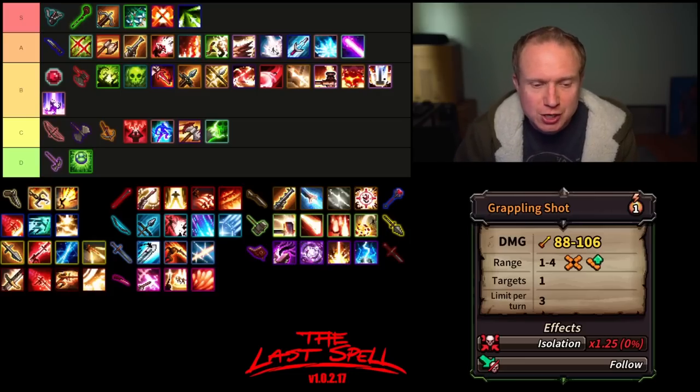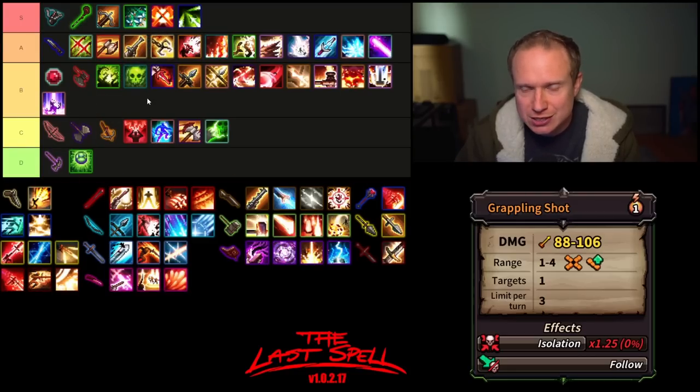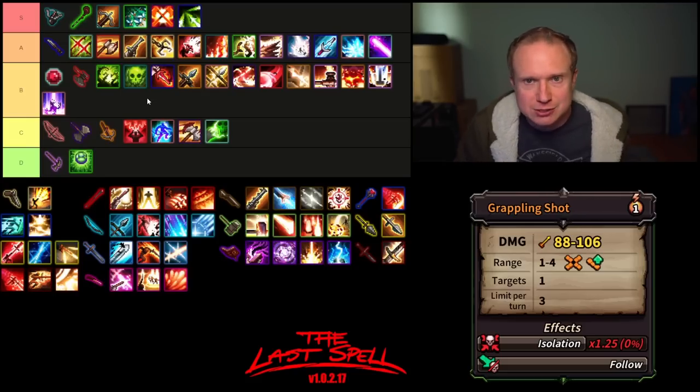Then we have Grappling Shot, which is surprisingly high damage mod, orthogonal skill range modifiable, and it has Follow on it — so it's how you're going to build up your momentum. One of the reasons I really like the pistol is that both of these abilities kind of live in the same space for me. I love Grappling Shot — I can usually enable it, it helps me get across the map, it's a solid movement ability, and the isolation is just icing on the cake.